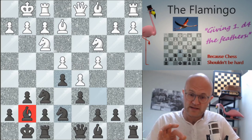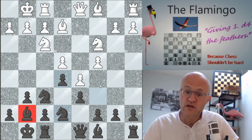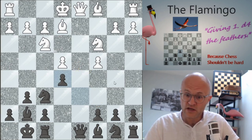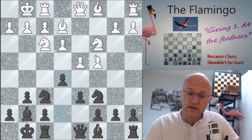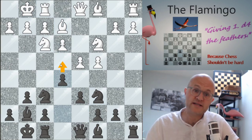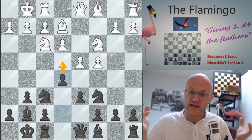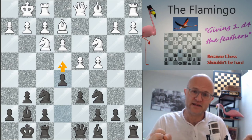Many different pawn structures can arise in the flamingo, just as in the King's Indian. For example, you might find yourself with a position where we'll have the better pawn structure because we can control a center square and he can't — he's doing double duty on d5. You might also find yourself in a pawn structure where we'll be threatening to play e4, and that will constitute the thrust of our attack onto the king. Those are the basic ideas you need to understand.